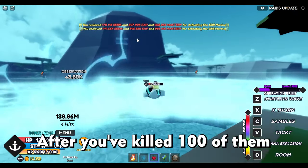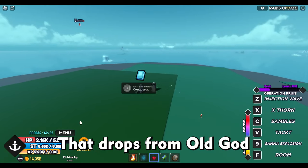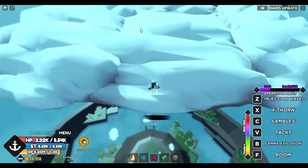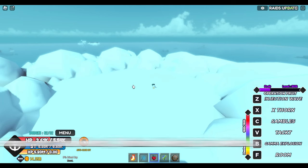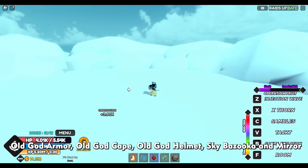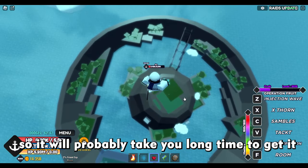After you've killed 100 of them you will need to go back to Rayleigh. He will tell you to bring him the Mirror that drops from Old God on the cloud above G88 base. He spawns right here and has 583 million HP. His drops are Red Metal, Refined Metal, Sea Metal, Old God Armor, Old God Cape, Old God Helmet, Sky Bazooka, and Mirror. The Mirror's drop chance is 0.6%, so it will probably take you a long time to get it.